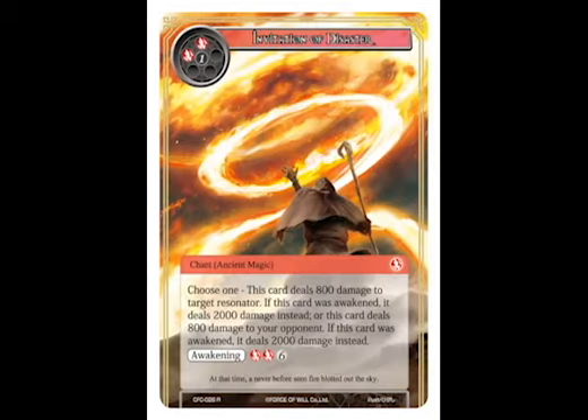Up next at number 4, we've got Invitation of Disaster. This is a card that can potentially do 2000 damage to your opponent, so that's a crazy amount of damage, and we're going to see a lot of games probably end with this card, so this is an easy pick for number 4.